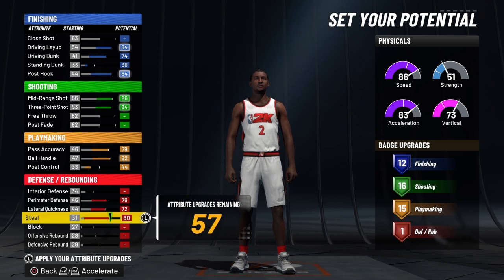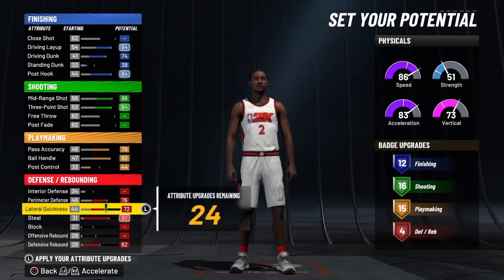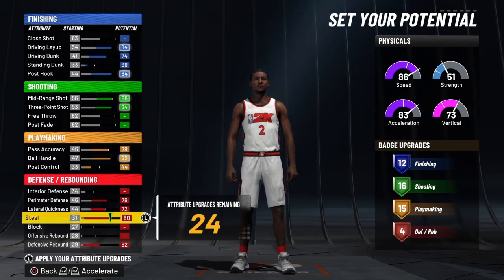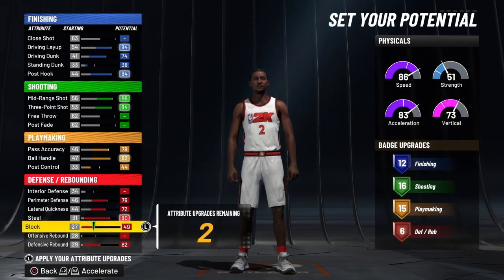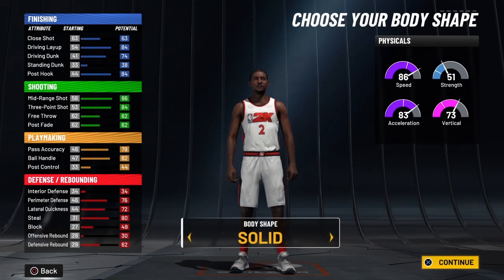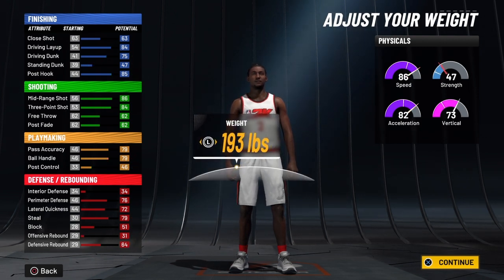Now we're going to go all the way up on your steal — and that's in a positive way. We're going to go all the way up on your block, and now we're going to go up on the defensive rebound. That's going to give him six total badges. This build right here has 49 total badges — it's a bad man, I like this build a lot. 49 total badges on the build. We're going to keep him solid — we're going to bring him up to 6'5".